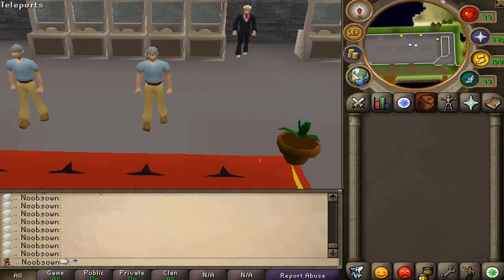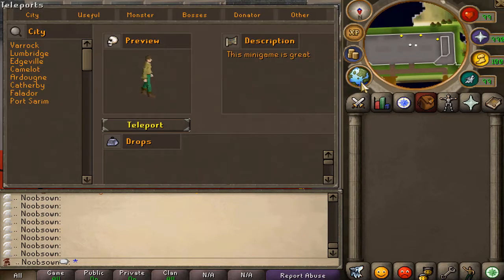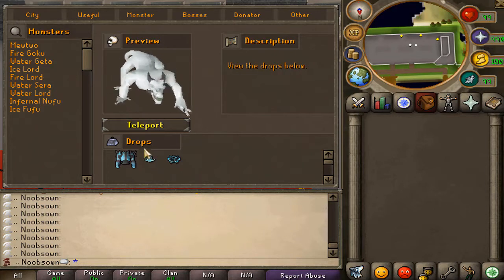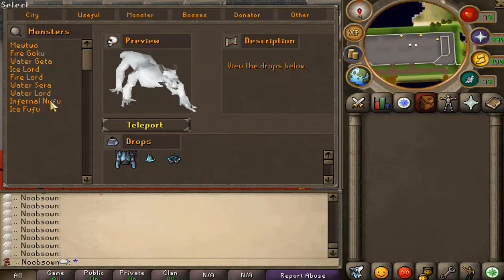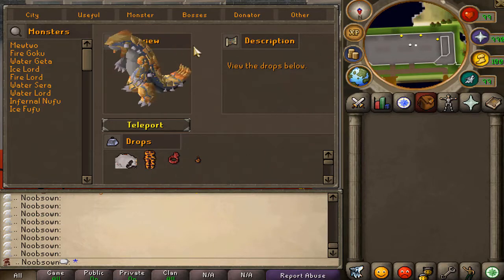Those were some of the armors and weapons - those were only the top items you can get in game; I wasn't going to showcase mid-tier or low-tier items. Those were the three different element armors. We also have this teleport interface - you've got city teleports, useful teleports, and monster teleports. You can also see the drops right here; these monsters actually drop some of the armors I just showed off, like the infernal flowing lava armor.